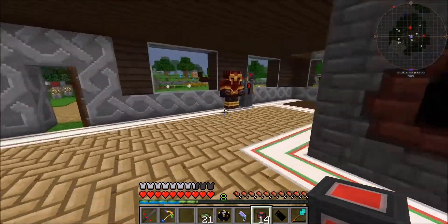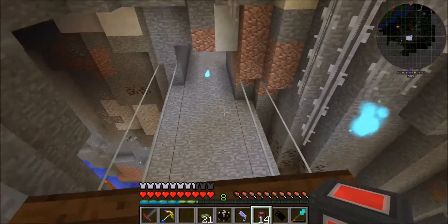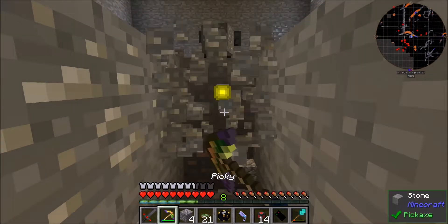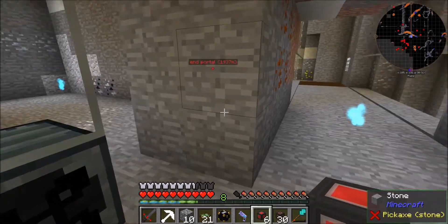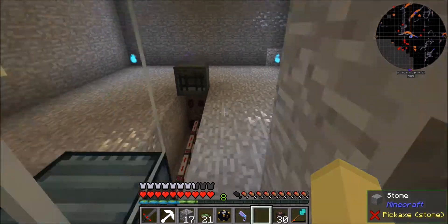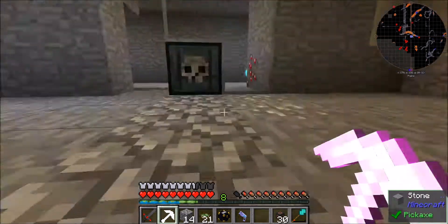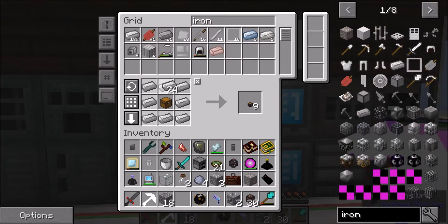So we need power down here, we need item collection, and we need mob killing of course — some way to kill the mobs. Not sure how to do that yet; I'm going to have to figure that one out later. I haven't made a magnet yet. Let's go back up to the top, turn that off because it's annoying, and take a few minutes to figure out what to use to kill the mobs, and also restart my client because that fog is very annoying.